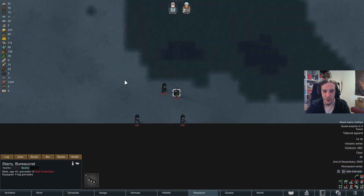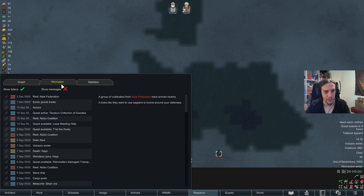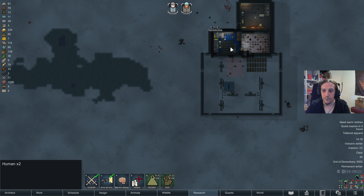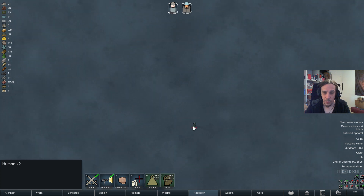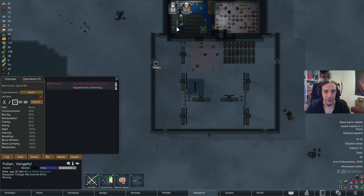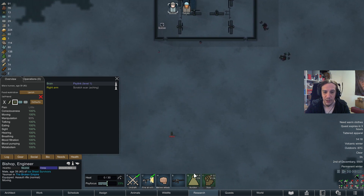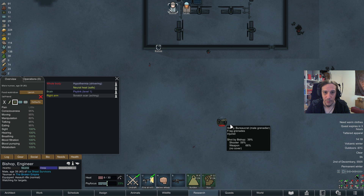The Nala Federation sends sappers this time. This is really, really scary. Let's get out of there. Especially when they send people with grenades, I'm always very scared. I'm going to send Julian away — this is one job Bishop has to do alone. With minus 100 degrees outside, I don't know how I'm supposed to bring this up without a super risky situation for everybody. Bishop is also hypothermic here.